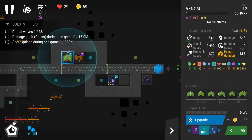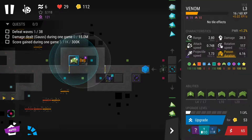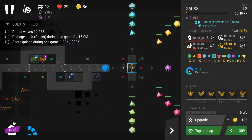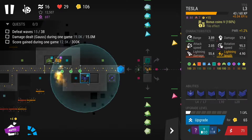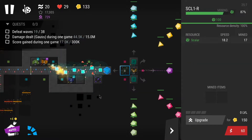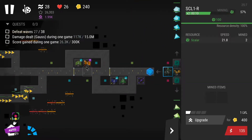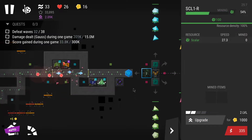I decided to try level 6.2 and upgraded gauss a bit more. This level is perfect for gauss because there are crystals on the right side that need to be destroyed, and gauss is the best tower for that — it has limited range but you can rotate it to attack any spot on the map. I went for the right crystal where the core was, but my gauss wasn't doing nearly enough damage to destroy it fast enough, and I was consuming resources too quickly compared to my miners.